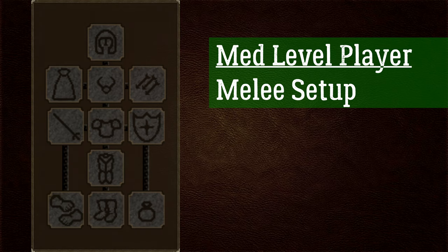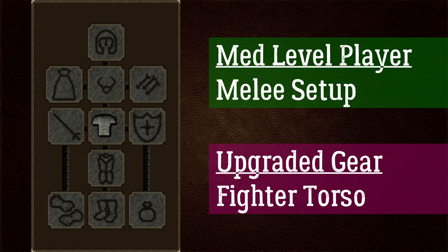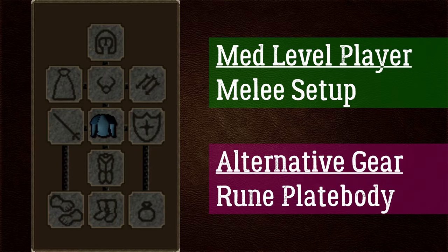For the medium melee setup at levels 30–60, upgrade the adamant armour to a fighter torso from Barbarian Assault, giving plus 4 strength bonus with nice defensive stats — the same strength bonus as the Bandos chestplate but less defence, and Bandos costs 14–15 mil. The fighter torso is free and takes about 2–3 hours with a good team. If you don't have time, use a rune platebody, though it gives no strength or attack bonuses.